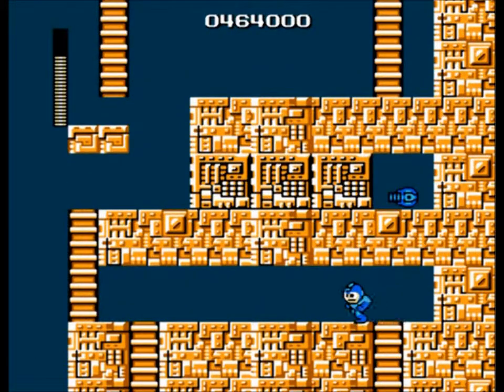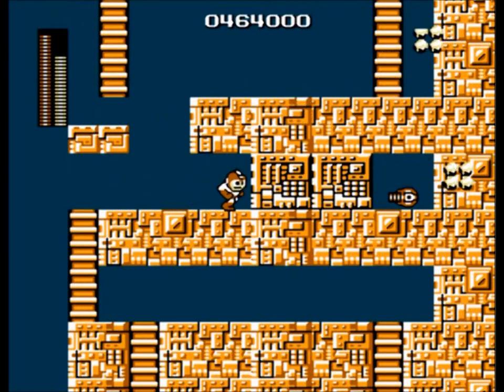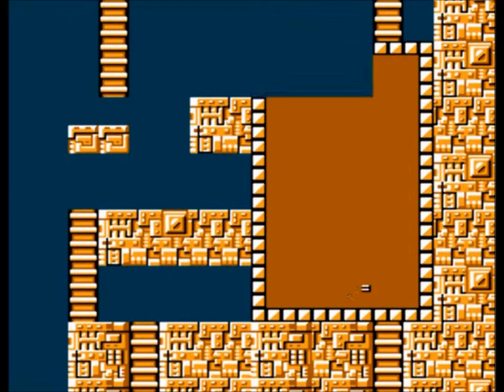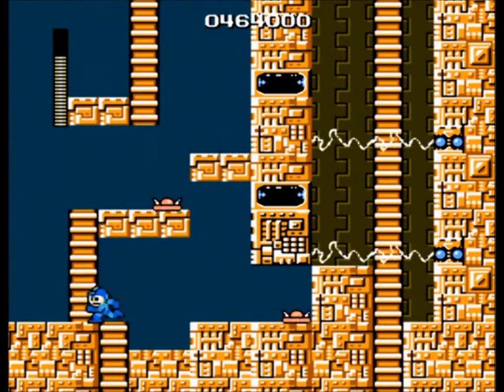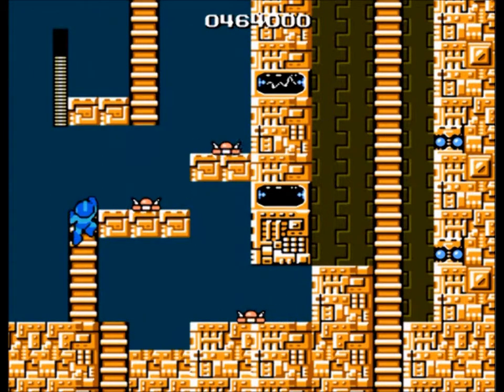Now we come to — I think it's called the Magnet Beam. It seems to be an optional item to get, which you can only get with the Guts Throw. It's actually required in the Wily Castle. You will not be able to beat this game without the Magnet Beam. So get it now, and don't bother getting it later replaying the stage a second time, because it'll just frustrate you more.